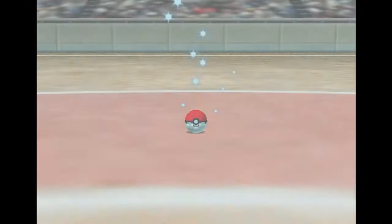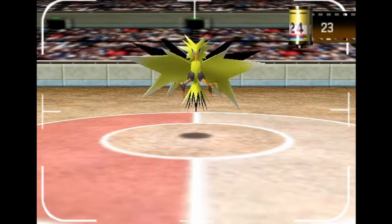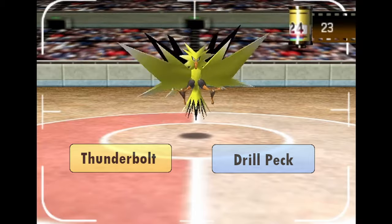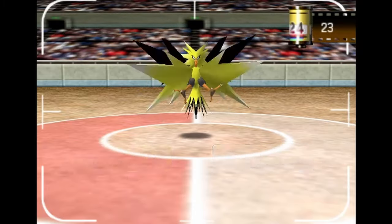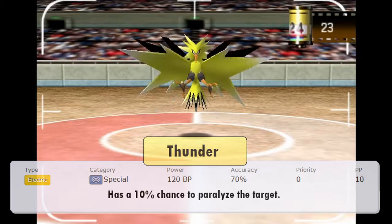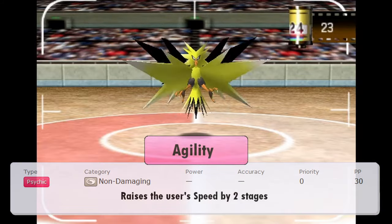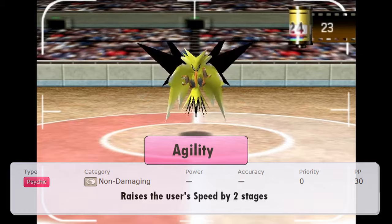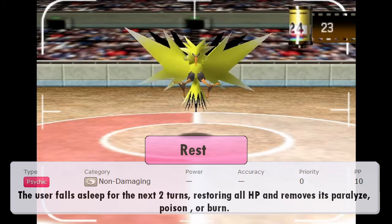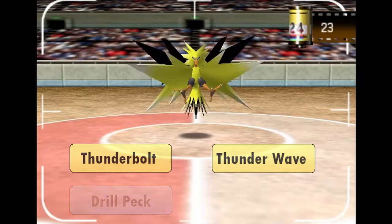Zapdos is super strong and functions well as a mixed attacker with a strong special attack like STAB Thunderbolt and a strong physical attack with STAB Drill Peck. I'd prefer Thunderbolt over Thunder because of better accuracy — Thunder sometimes misses and you get heavily punished. Thunder Wave is also really good. Agility is amazing on Zapdos: you can get your speed back after getting paralyzed so you can still go first. Rest is also viable since Zapdos is surprisingly bulky. My preferred Zapdos moveset is Thunderbolt, Thunder Wave, Drill Peck, and Agility.